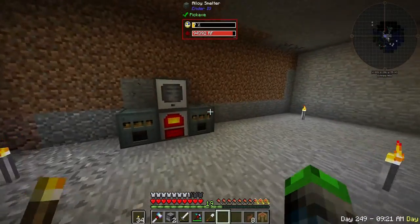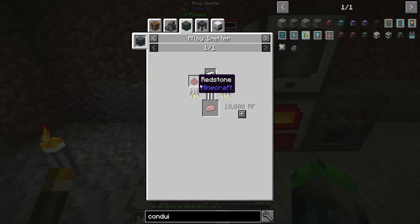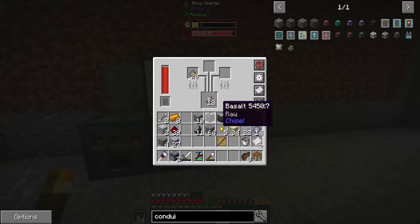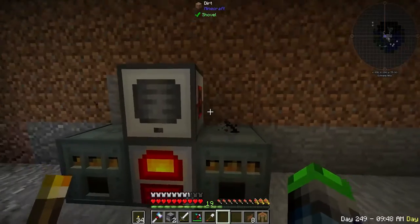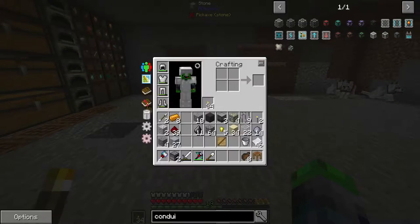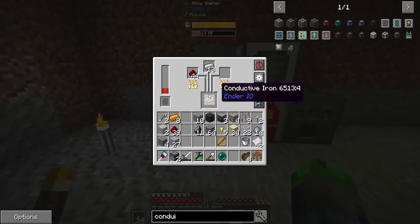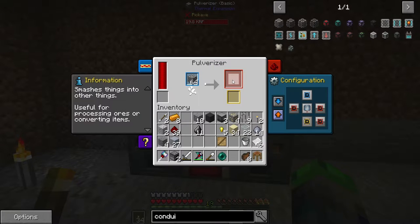We got our alloy smelters going — one is making a conduit binder and the other is making conductive iron, which is just iron and redstone. This one seems to not be keeping up, it's fluctuating. I'll only have one going for now, just until we can get enough power everywhere. I want this to be 100 percent automatic. We also need item conduits — pulsating iron requires an ender pearl and an iron ingot, so we'll sacrifice one of our ender pearls.